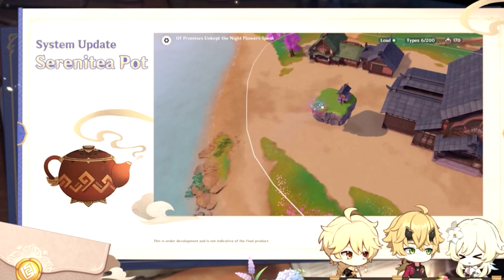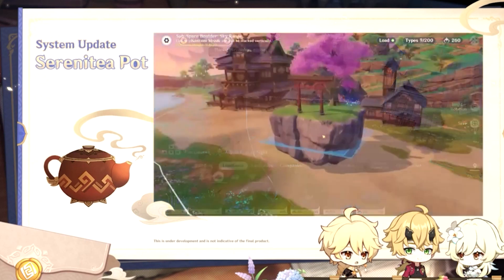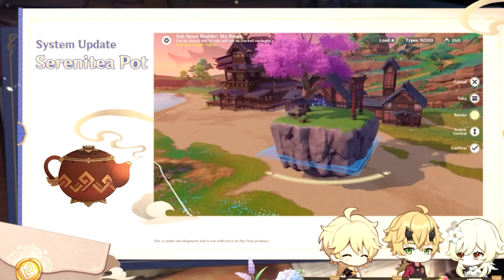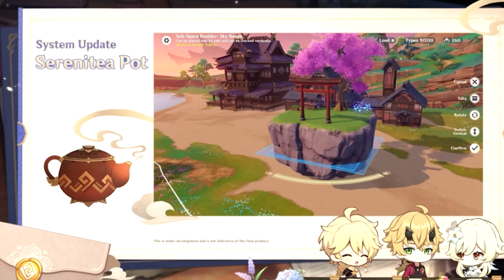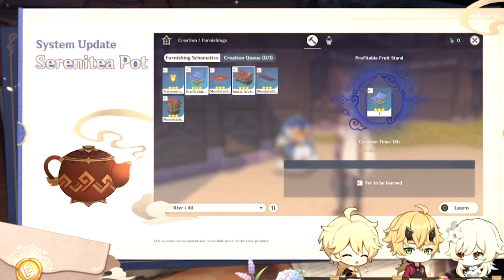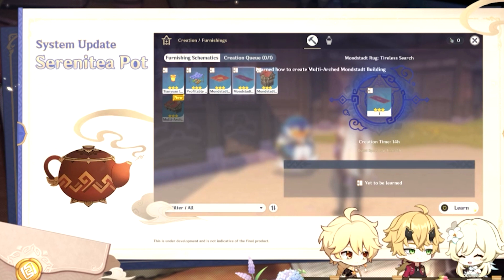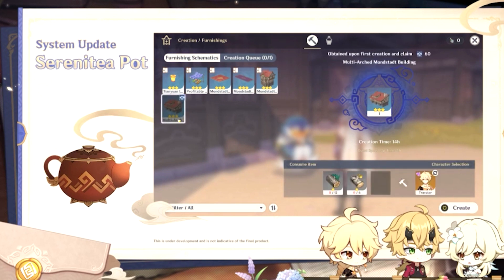But how do we get this realm style? Well, once travelers have upgraded their Sacred Sakura's Favor to level 40, they can claim the rewards to unlock the Silken Courtyard style. The good news is that even while your Sacred Sakura hasn't reached level 40, you can still gain a variety of new Inazuma-styled furnishing blueprints and furnishing set blueprints in the coming version.